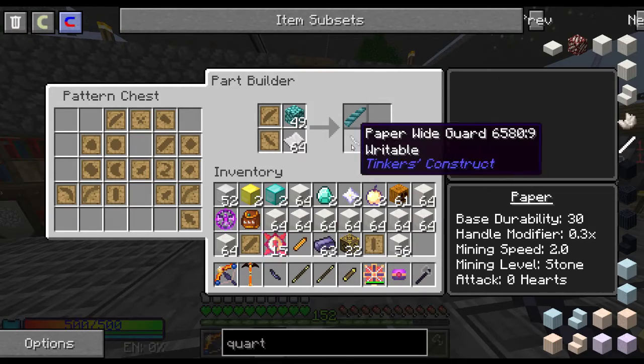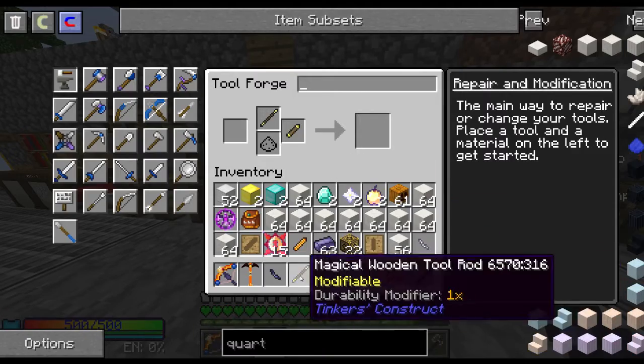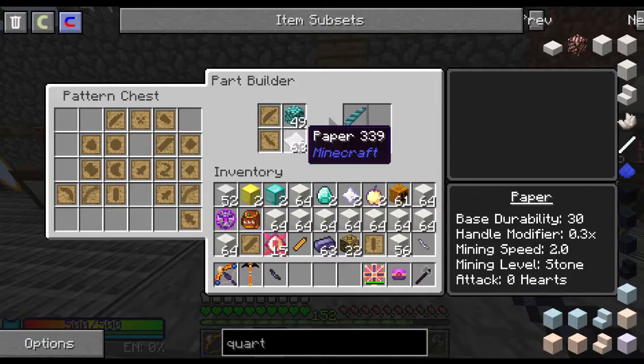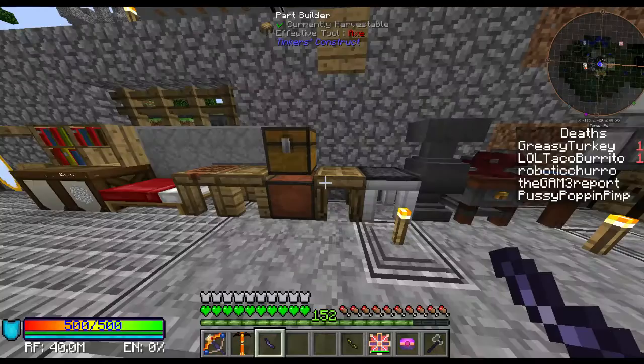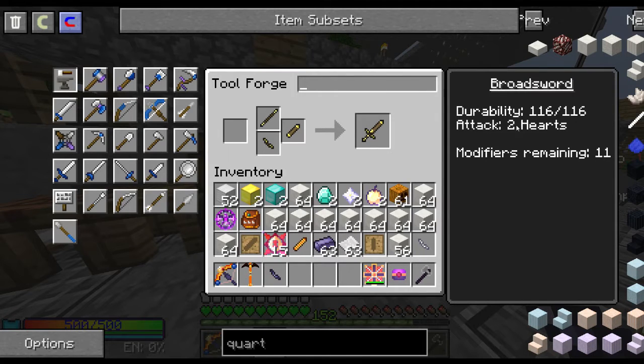To get the maximum amount of modifiers out of these, the first one is pretty simple. I made two Magical Tool Rods by mistake, but let's try this again with Magical Wood. So we'll put this together — there's my first one. We have 11 modifiers, 2 hearts, and the durability is pretty bad.